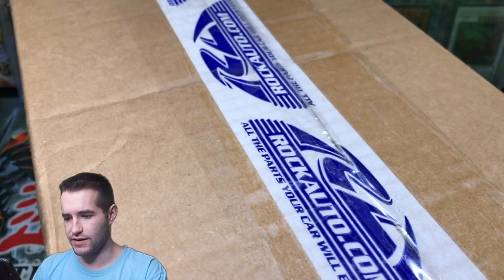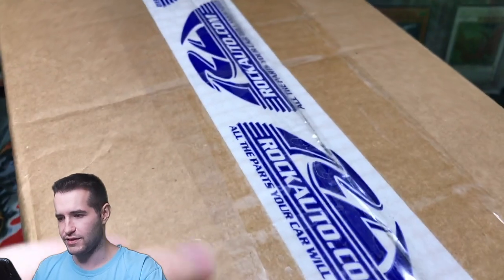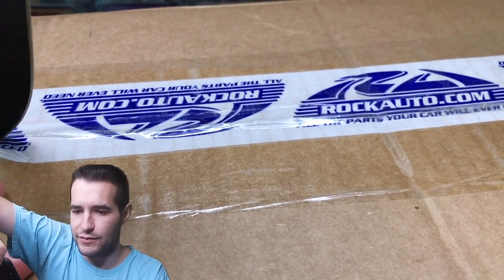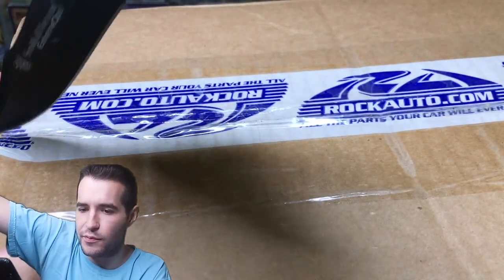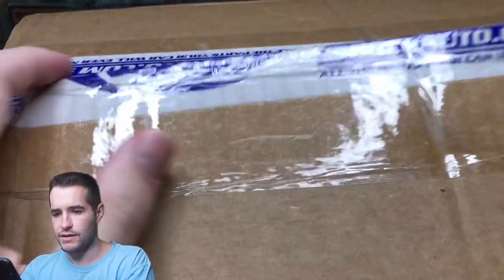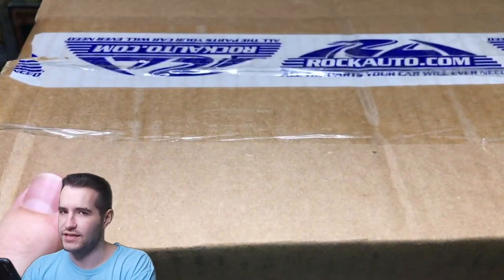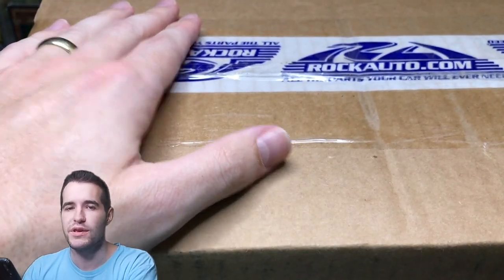I've got to be careful not to destroy the setup while we do it, because this package is about as big as the max amount of room I can use. I've got to go from the bottom because I don't want to share the address of the seller. Okay, here we go — we've got it open. What is inside? Take your guesses in the comments. Type what you guys think is in here, what you want to be in here. Let's see if you're right.